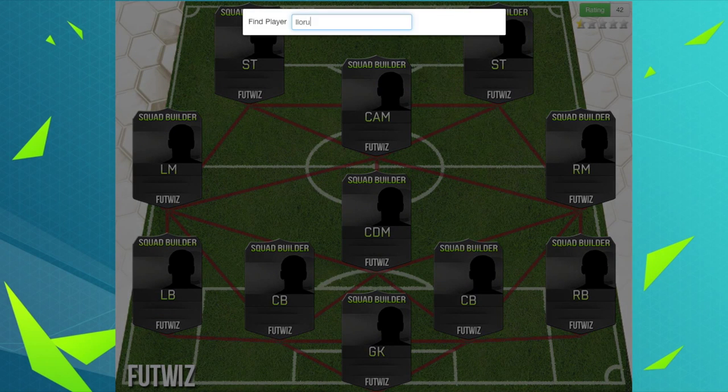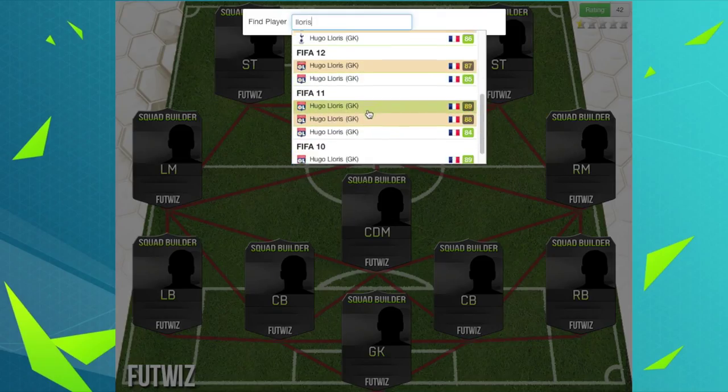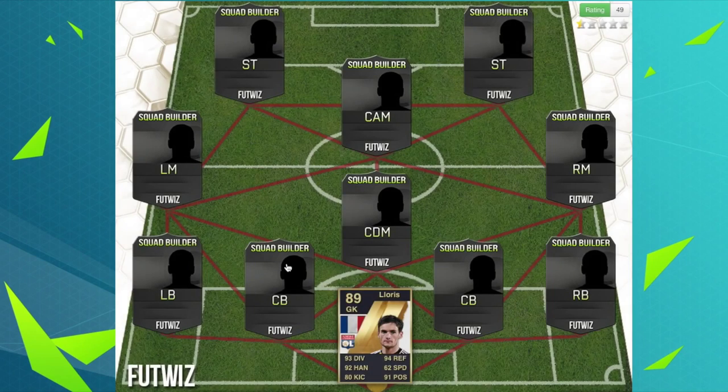We've got a goalkeeper, which is Hugo Lloris. I actually totally forgot he used to play for this team. He had a FIFA 11 and FIFA 10 card, both rated 89. So we're going to go with FIFA 11 just to get a special card in.